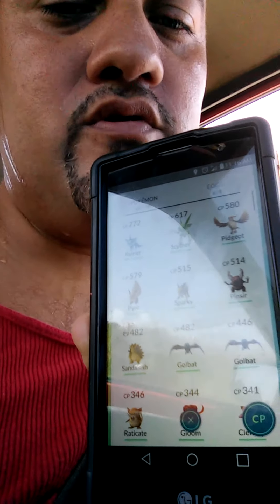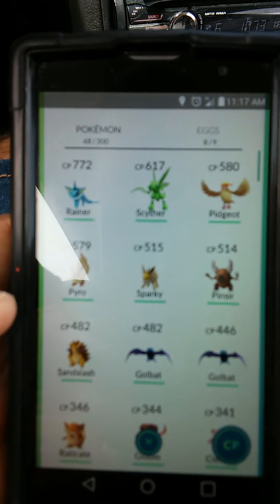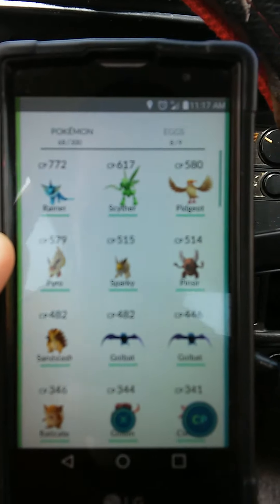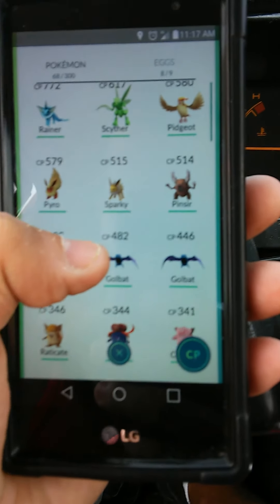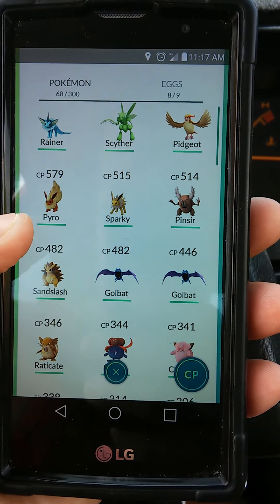Let me show you really well. These are my Pokemon — sorry about the glare. Again, the Rainer which is the Eevee Evolution, the Scyther, Pidgeot. I got quite a lot of Eevees and a lot of bats, that's what I get here at my house. Zubats, which I evolved to Golbat. Pidgeots, Sparky, Rainer — that's all the Eevee Evolutions. You just put the names and you evolve them and you get those types. Pinsir, Sandslash.